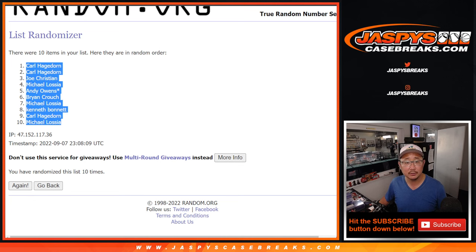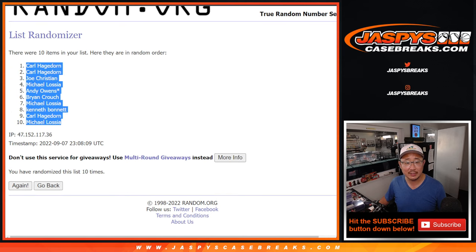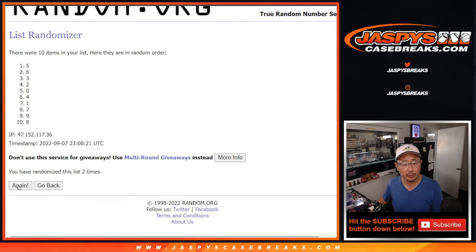Carl down to Michael. Four and a six, ten times for the numbers. One, two, three, four, five, six, seven, eight, nine, and tenth and final time. We've got seven down to two.